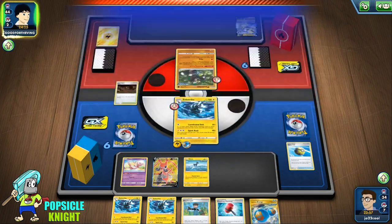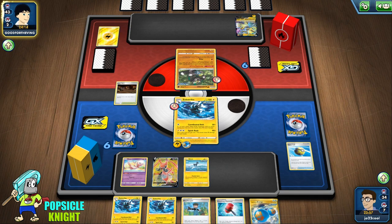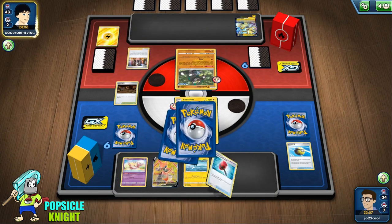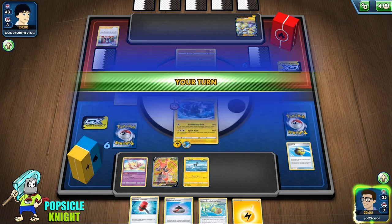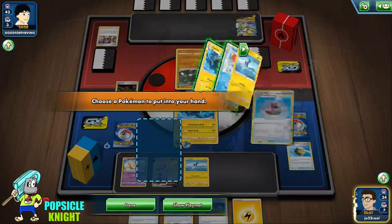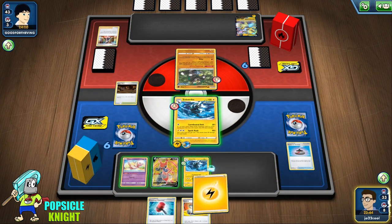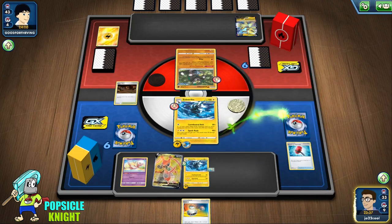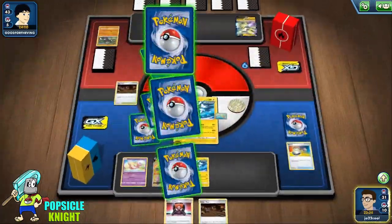We already have one Zubstrika, so I'm going to use Quick Ball to set up another Zubstrika line and just use Spark Rush. That's the thing with Spark Rush — it is very dependent on RNG, and just like that when you get Tails you do waste the move. Although it's the only one that can hit for a lot of damage if you get the heads on your coin flip. That actually sets us up for the next Zubstrika. We get an Evolution Incense from their Marnie, so we can switch out and hit for 120 to knock out this Passimian.